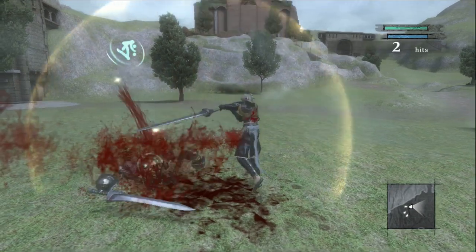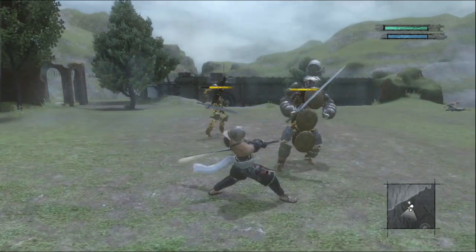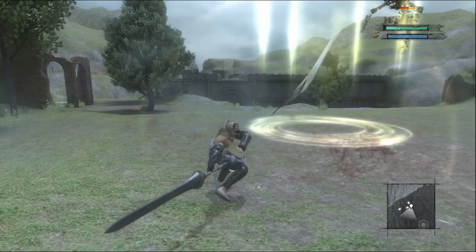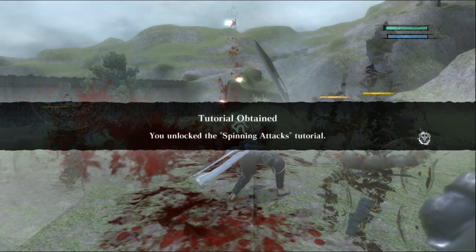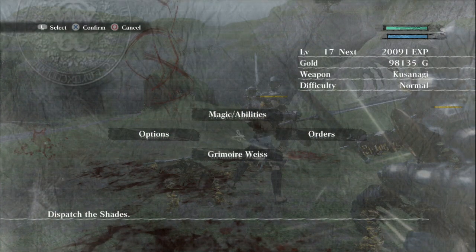That was the strong attack right there — the spinning. Obtained the word Hodo, used with all categories. The strong attack just sends them absolutely flying. Unlocked the spinning attacks tutorial since we now have access to more weapons than before.